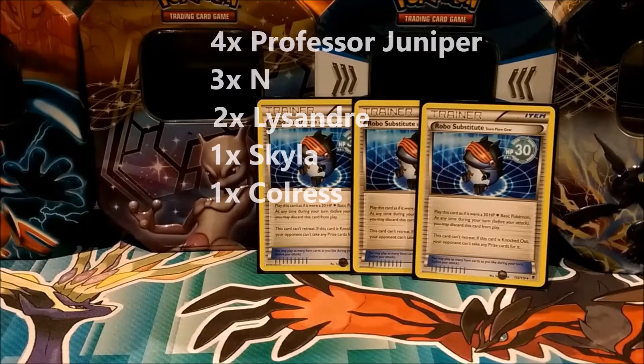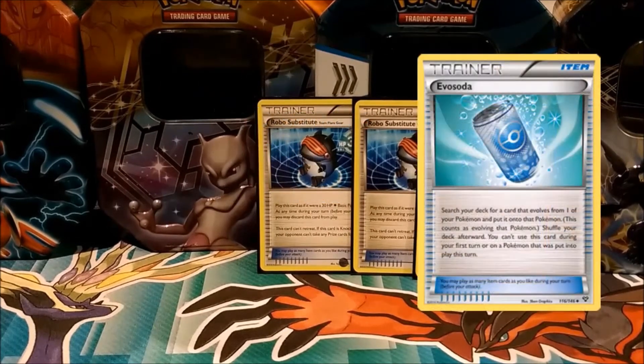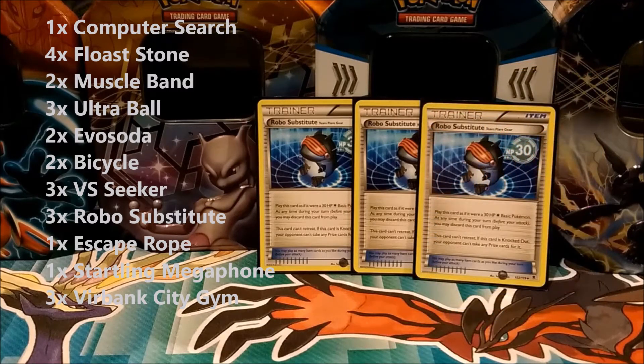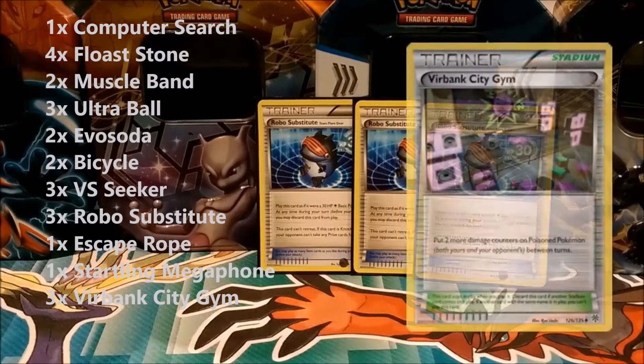The support lineup in this deck is pretty staple, and the item cards aren't very different from most other decks. There are two Evosodas in this deck to try to get the Trevenants out on turn 2 or 3. And with two Bicycles, this deck can move pretty quickly. To contrast Gengar EX's low damage output, this deck contains two Muscle Bands and three Virbank City Gyms to stack more damage.